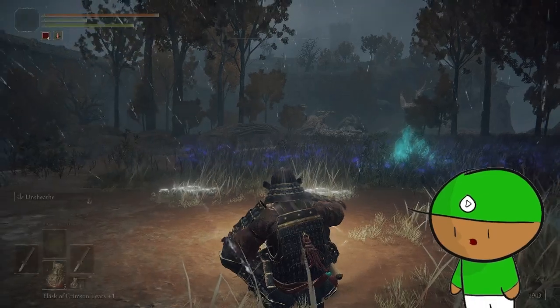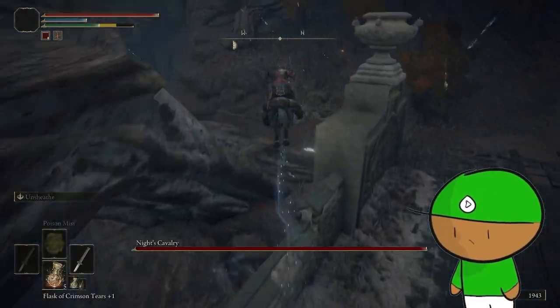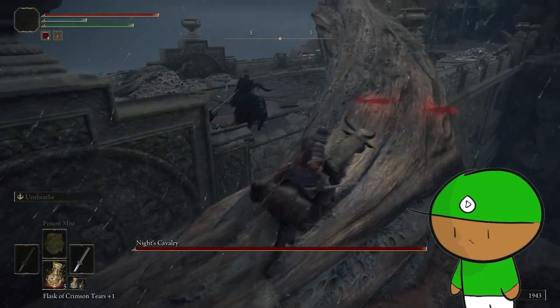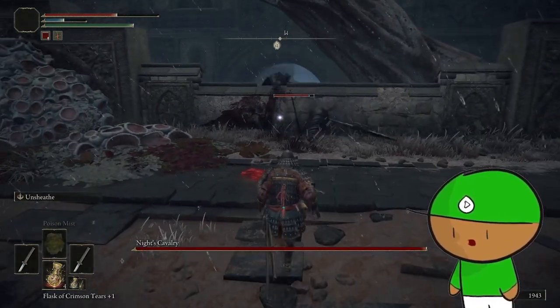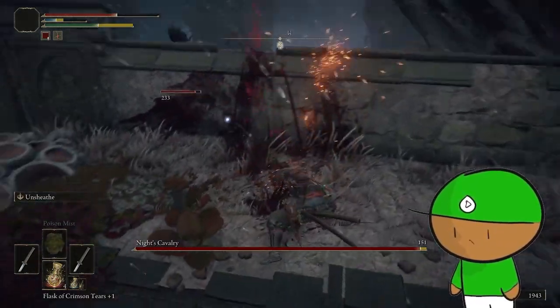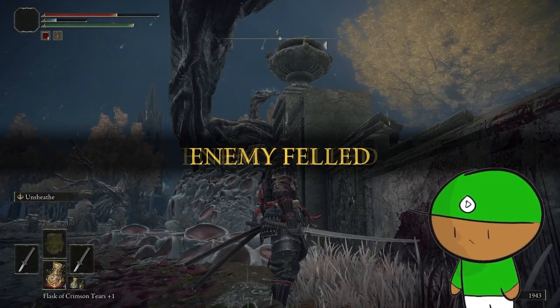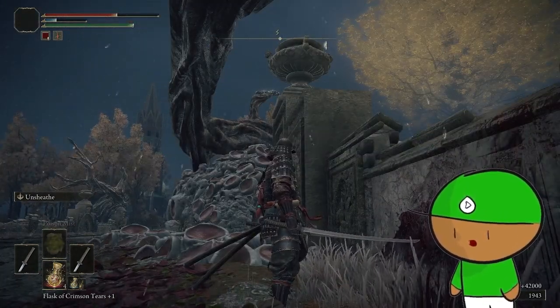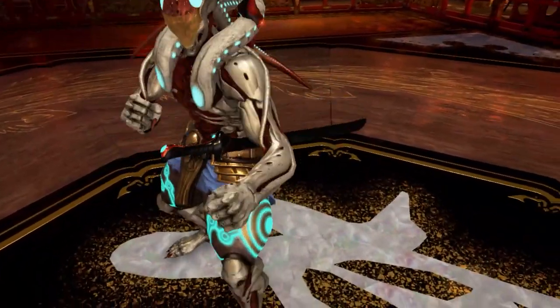There he is — just gonna cheese him out real quick. Going to stun him at the very least so he falls. There we go, and then we get Bloodhound Step. Now previously I mentioned no sword stance and how it would actually be pretty cool to put into the game.